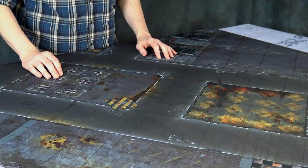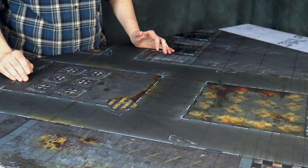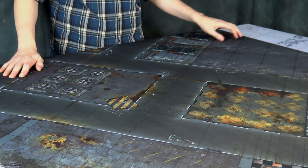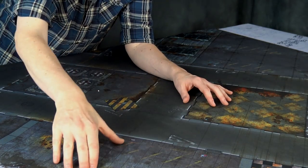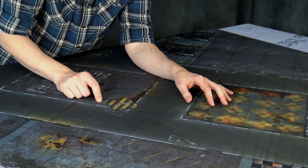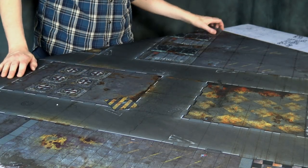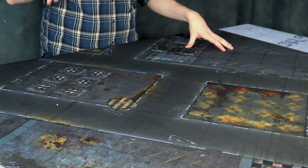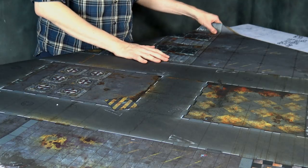First up is my all-time personal favorite, the quarantine mat. It's a very versatile mat that works with a lot of different scenarios. Getting in close, you can see the incredible detail: rust, grid work, hazard stripes, trash on the ground, paint stains, paneling, vents, manhole covers, street markings — all sorts of high-quality coolness packed into this 4x4 mat.